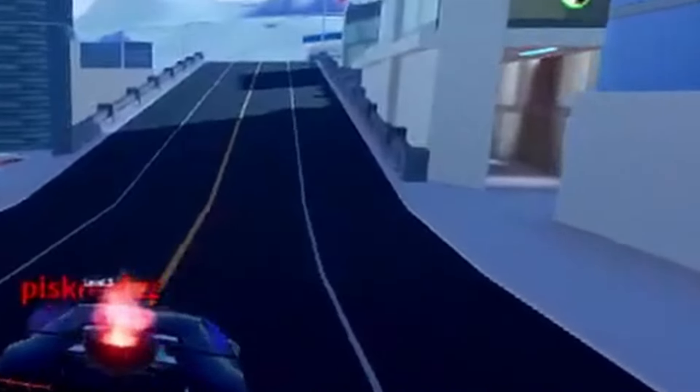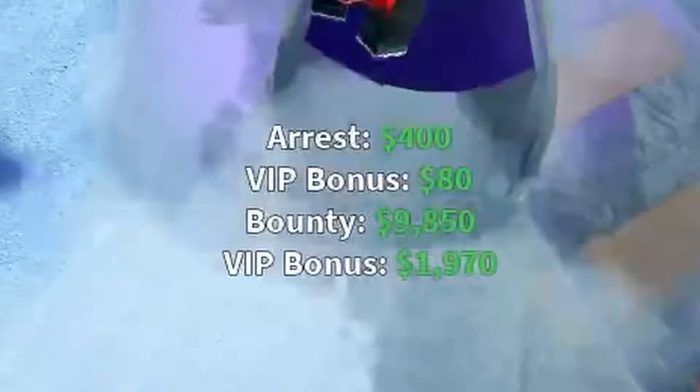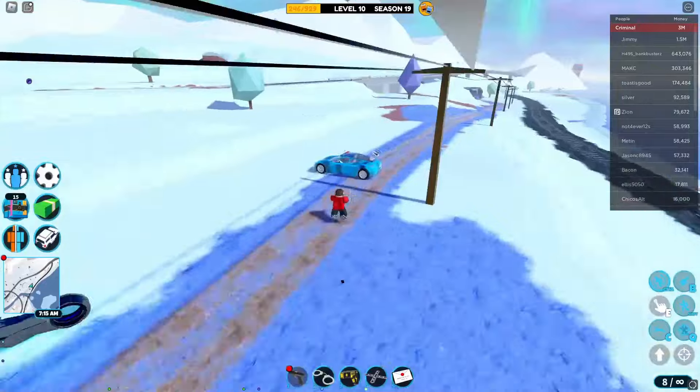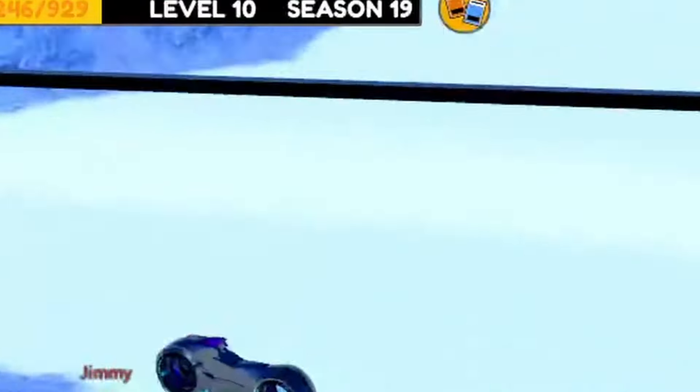We ejected him, now we want to arrest him — boom, 9k right there, plus a VIP bonus if you have VIP, which is very useful. We've got two criminals over here. If they start pulling out their weapons, head to your car and drive towards them.